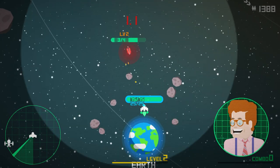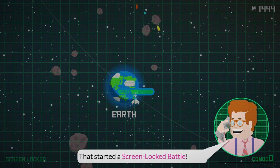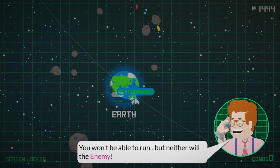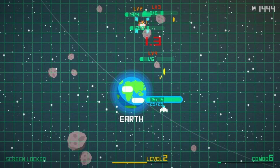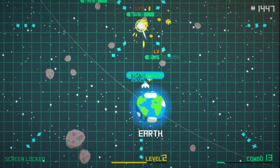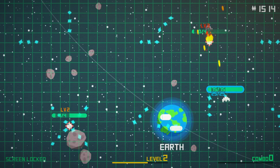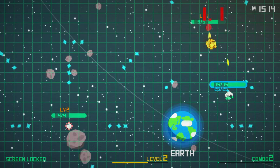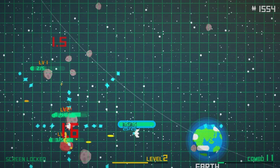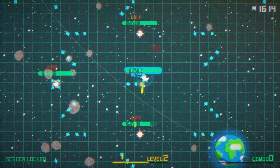To the victor go the spoils. It's happened — that started a screen-locked battle. You'll face several waves of enemies and maybe even a boss. You won't be able to run, but neither will the enemy. In a screen-locked battle, the screen doesn't move — I can't run away, which I could have done before. Anytime anything breaks, the controllers vibrate, and it's great.